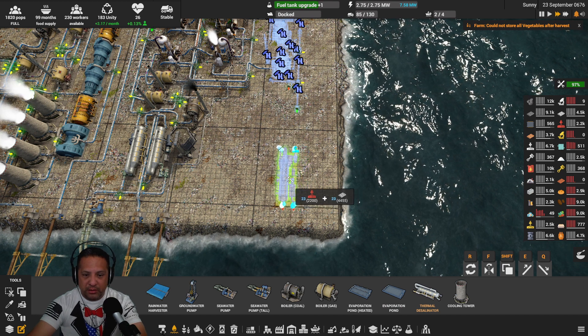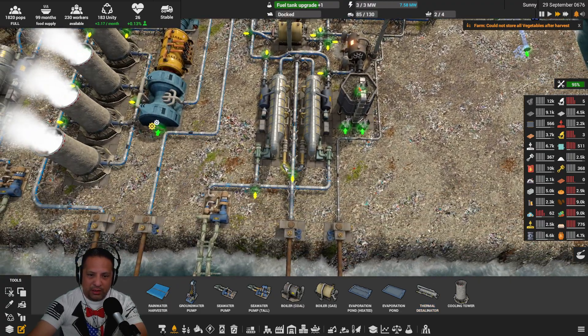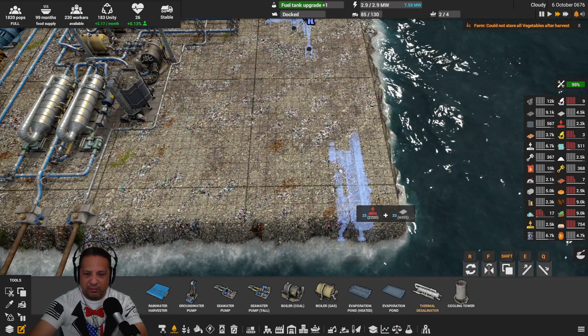Wrong way — the center one is the water line. The center is steam — is that the way I do it?